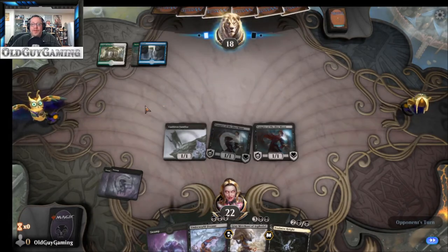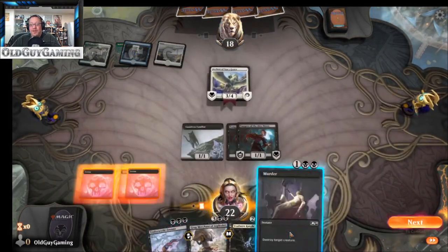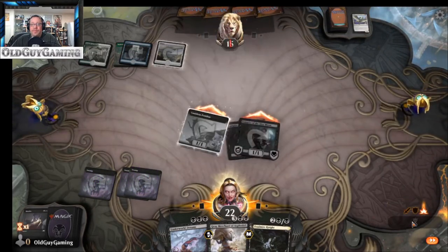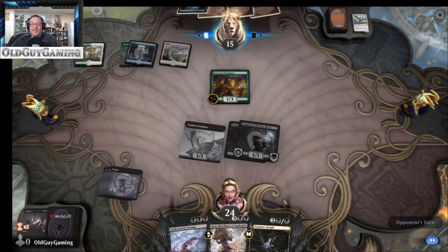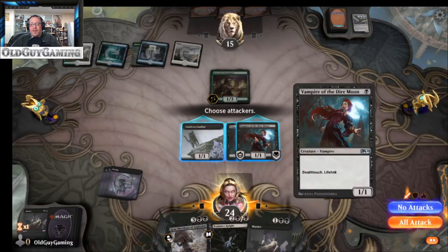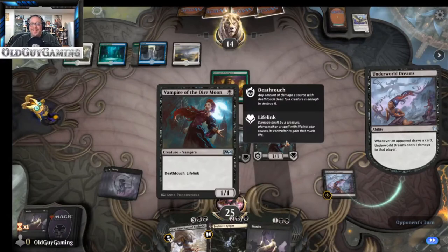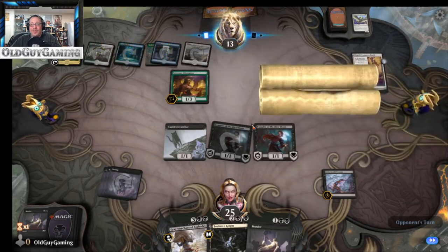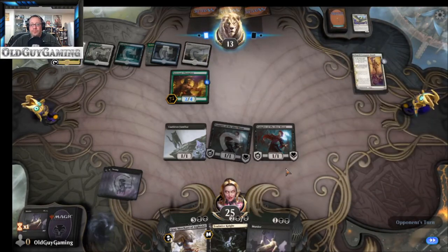Once again, here we go with the life gain. I'm not playing this in ranked because it's not nearly strong enough for that. Having all these death touchers down is going to be amazing. I think I'm just going to send one of them and see if he's silly enough to block with it. The Vampire of the Dire Moon is great — whatever they put on the board I can just kill it. He decided to kill the Underworld Dreams — okay, cool.